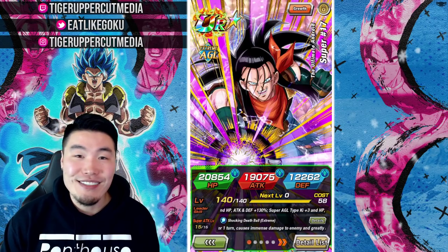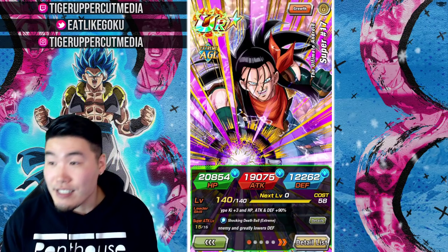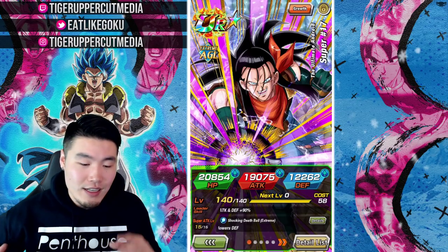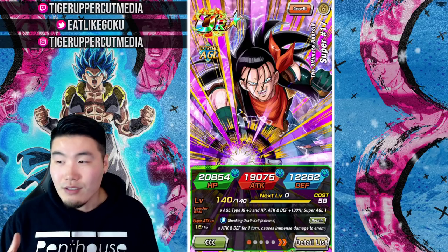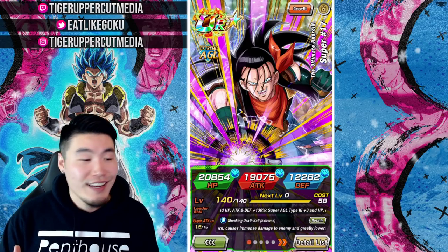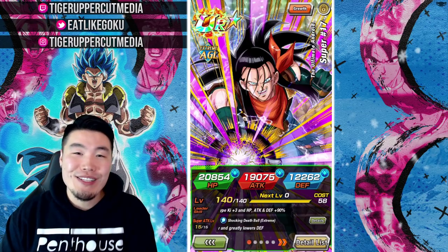That is the Super 17 Extreme Z Awakening for you. As you guys saw, just an amazing, amazing tank. Some very impressive damage output considering how tanky he is — just the full package, offensively and defensively. Plays on both sides of the court. Thank you so much for watching. Hope you guys enjoyed today's video.